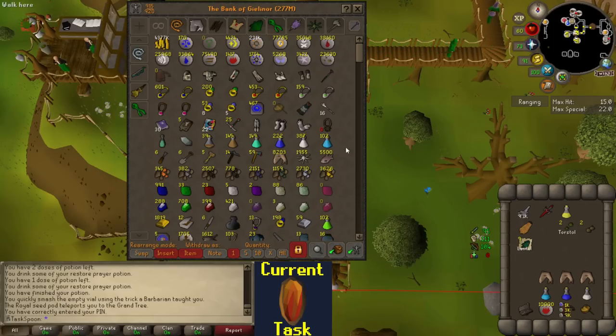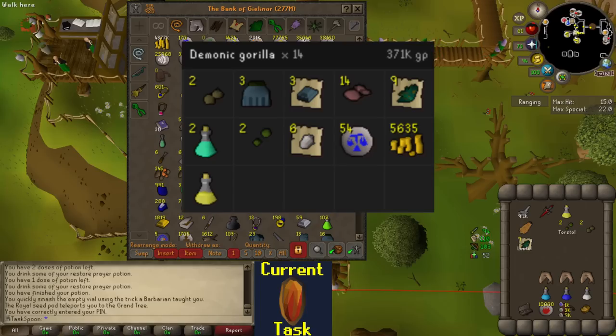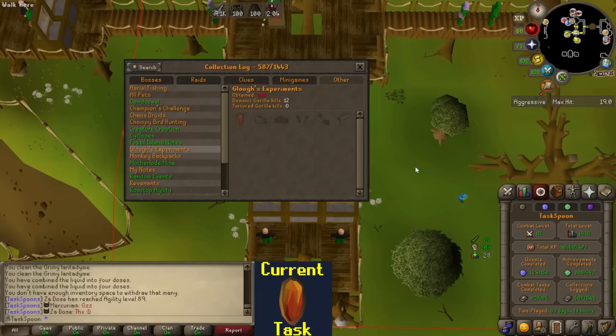I'm going to put a screenshot on screen of the loot from those 14 kills, because these things are so good. Three rune plateskirts alone is like 113k alch value, couple magic seeds, couple torstol seeds — these things are great. I've been looking through the hard and elite tasks on the spreadsheet to find any crafting skill requirement tasks, and there are really only three: the Fremennik, Morytania, and Kandarin diaries, needing crafting levels 80, 84, and 85 respectively.